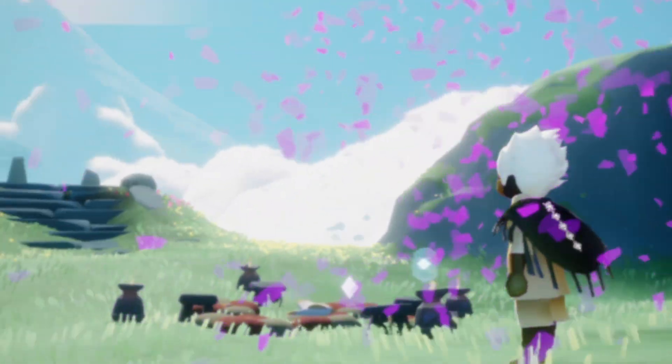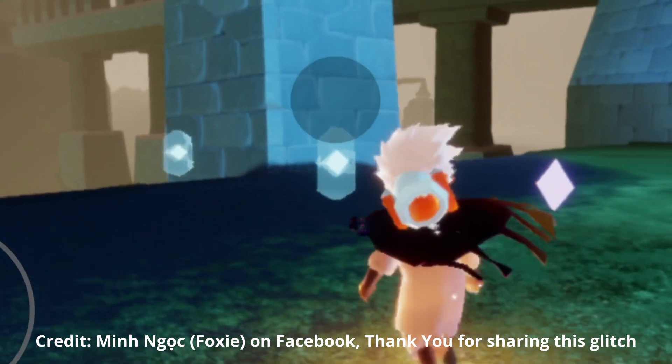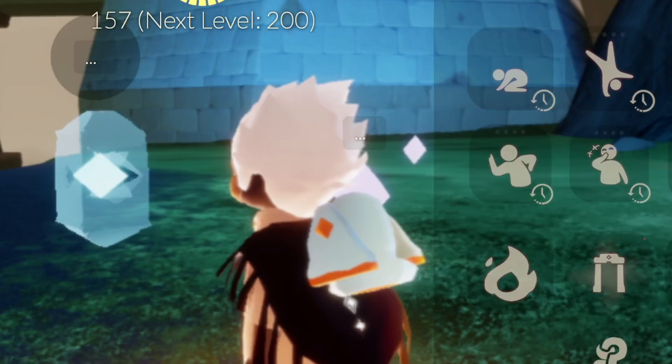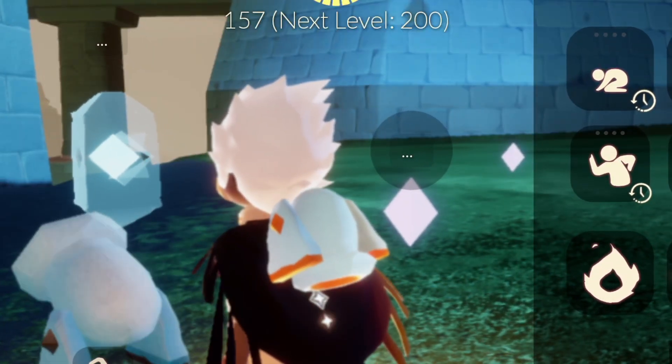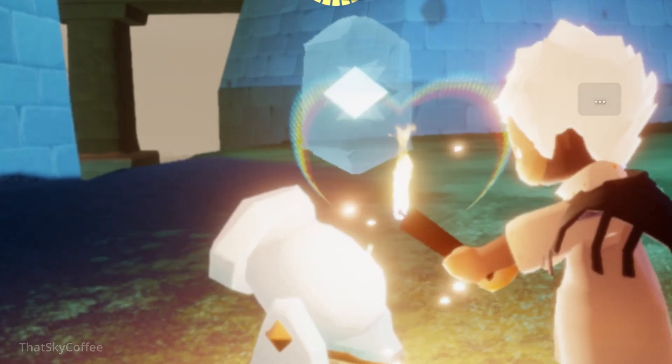Hello everyone. In this video I will show you how to activate the unlimited confetti bug on the confetti cannon. You will need to find the Shad Space Portal and place your confetti cannon next to it. Now light the cannon and press the three dots over the Shad Space Portal after it.